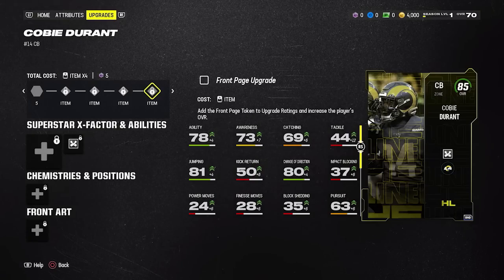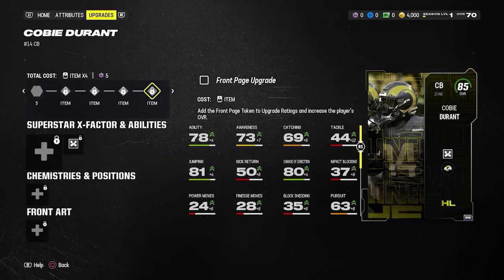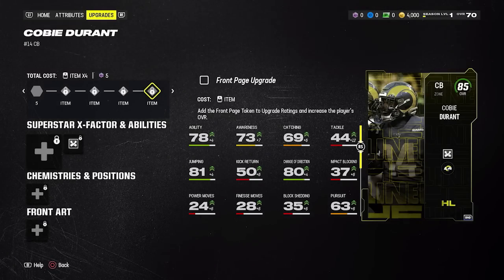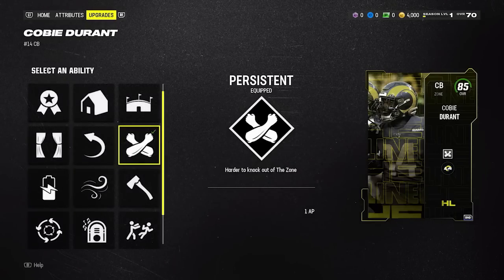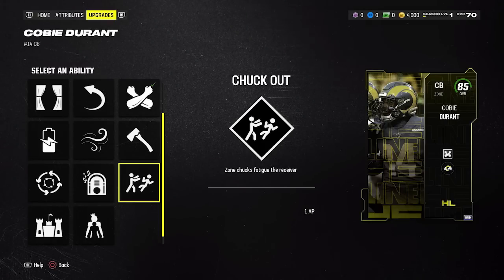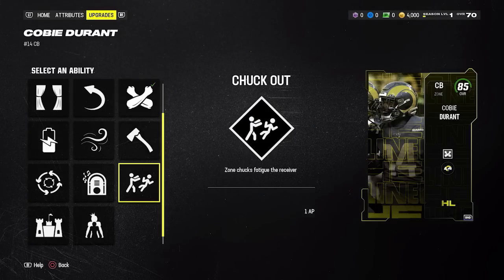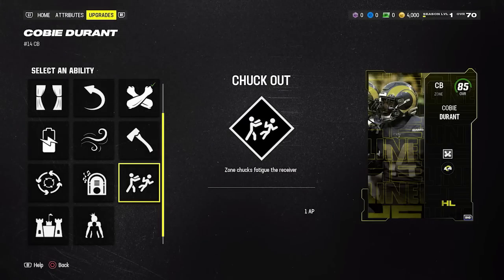Kobe Durant is actually a solid pickup if he's going to be a slot defender, especially if you're running a zone scheme. He is only five foot ten, but with his ratings maxed out he gets up to 85 speed and 86 zone coverage — a pretty good combination this early in the game. For abilities, Chuck Out is probably going to be the most impactful for a zone corner, giving you chucks that mess up route timing on receivers he's covering and fatigue them quicker.